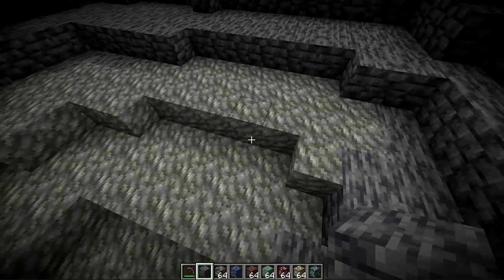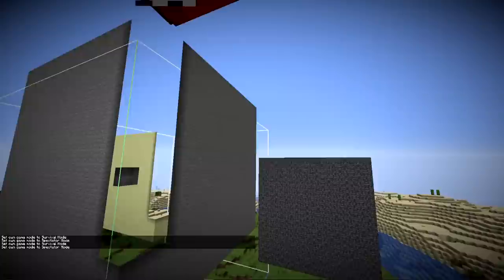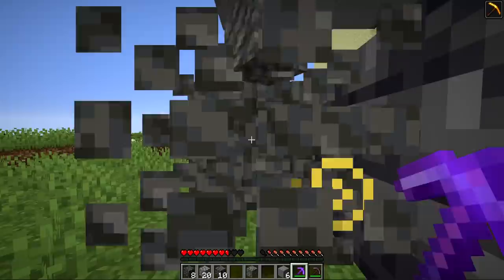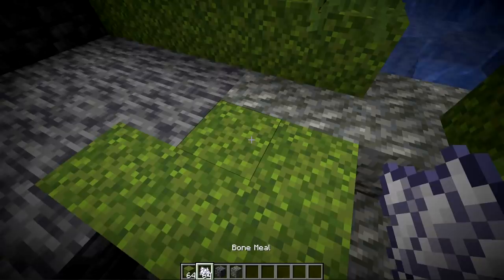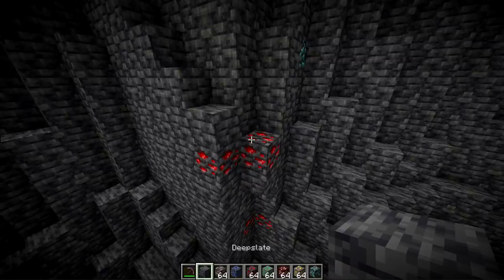Besides deep slate, there's another new block found down here. Instead of gravel, dirt, andesite, granite, or diorite — which have all been removed at this depth — we have the tuff block, found in patches. It has a similar blast resistance to stone and deep slate, and mines very similar to stone. So if you have haste 2 and efficiency 5, you can instant mine it. The new deep slate as well as the tuff block can also be converted into moss by bone-mealing a moss block near them.